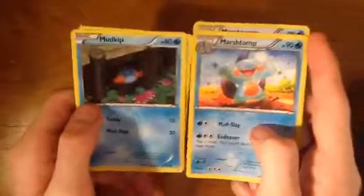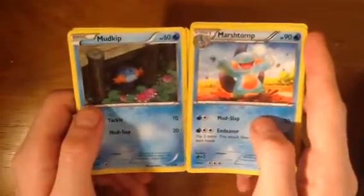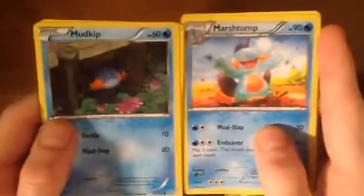Alright, we've got two more evolutions. We've got Marshtomp — and I'm pretty sure we all know who this is — here he comes: Mudkip! There he is. Cute little Mudkip hiding under your basement, and then Marshtomp.